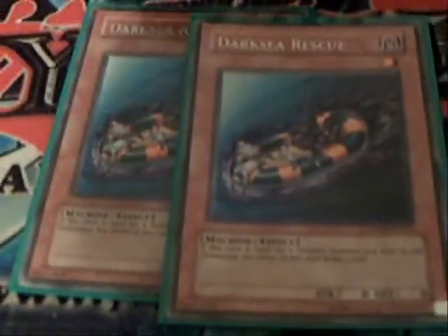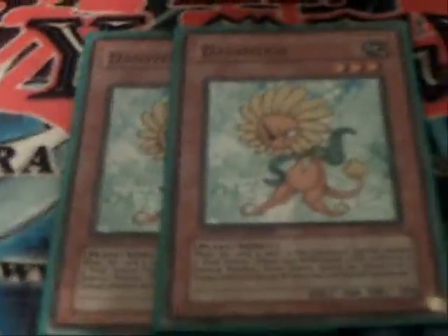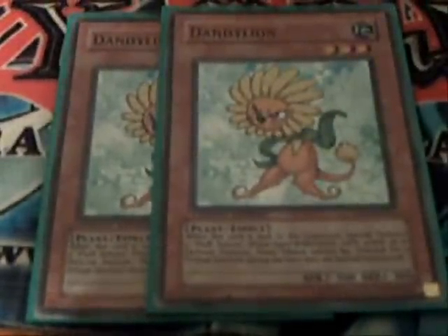I got two Dirty Rescues — these are in here until I get Tuning Ware, which is way better. I got two Dandelions. This is good for Debris Dragon targeting — basically Black Rose or Synchro with the Token for a Level 8. What I would do is Synchro with Debris Dragon and the Token he makes to make Stardust or Red Dragon.